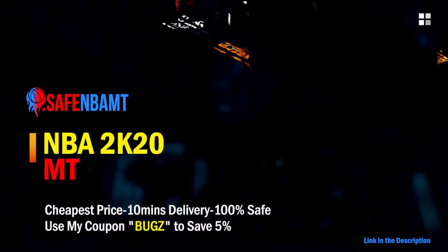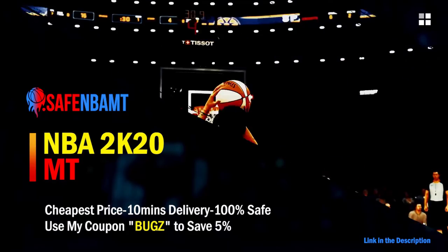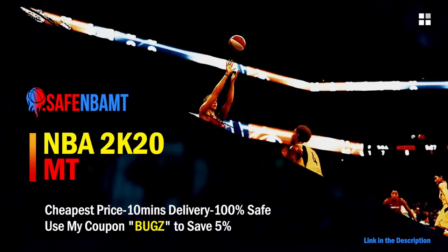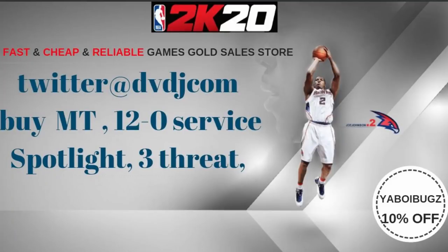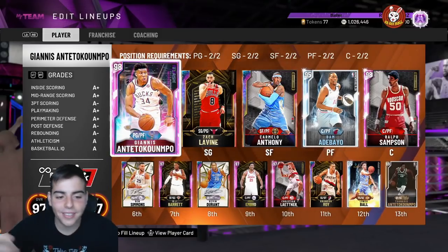If you want cheap, fast, and reliable NBA 2K20 MyTeam coins, head on over to nbasafe.com and use code BUGS for five percent off at checkout. If you want cheap, fast, and reliable MT and you want to get those spotlight challenges done, hit up my new sponsor DVDJ and use code BUGS for ten percent off at checkout.